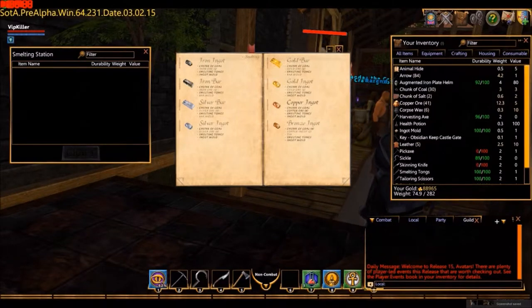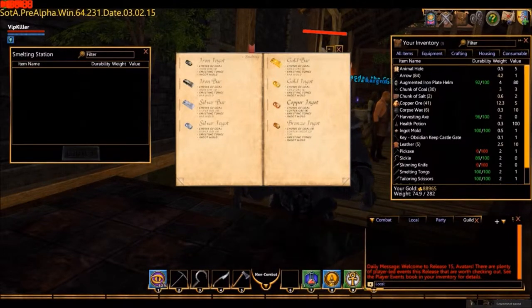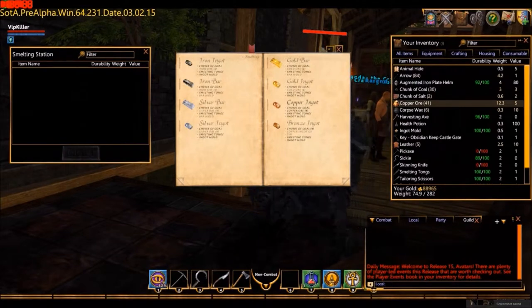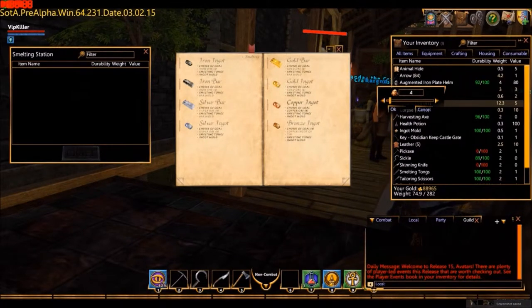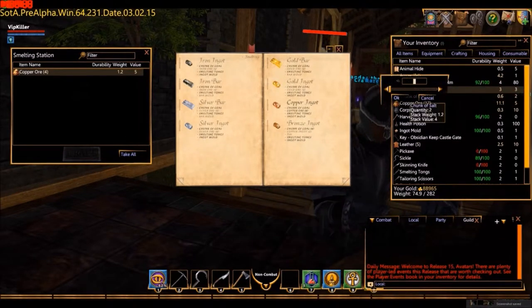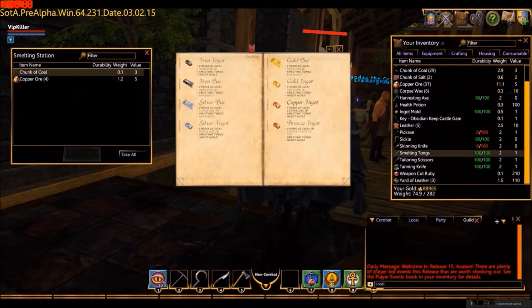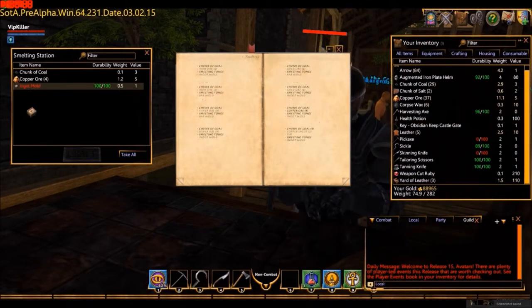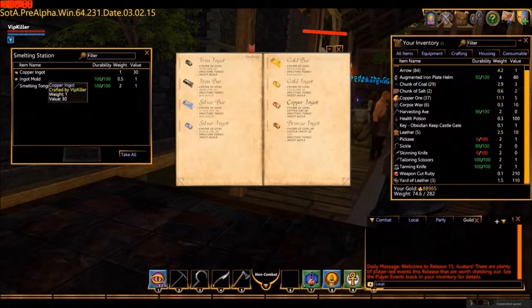Now I'm going to be making copper ingots. When you first start you've only got iron ingots, so you're going to have to manually do the first copper ingot so that the recipe will appear — because once you discover a recipe it's in your book forever. So I would add four copper ore, and if I shift and left-click I can grab multiples so I'll grab four. Then chunk of coal — shift left-click and drag to grab one. Then I drag in my smelting tongs and my ingot mould. The crafting icon has now lit up and I can craft, which produces one copper ingot.